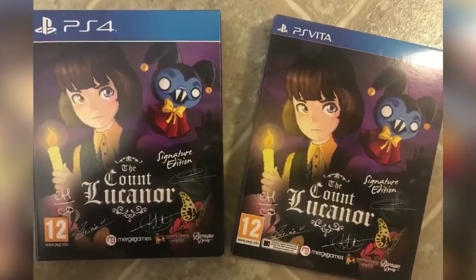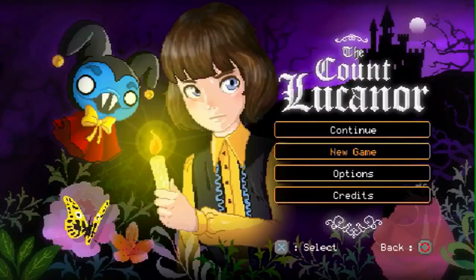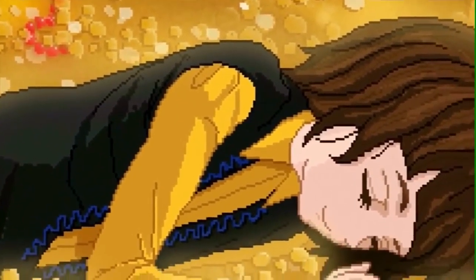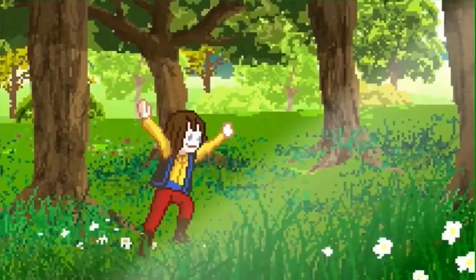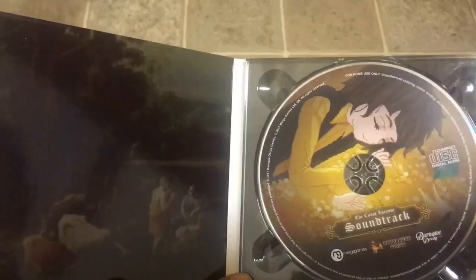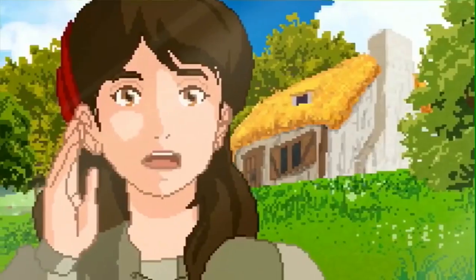The first game we're going to look at is Count Lucanor. It really gained my interest because of the art style — the pixel art looks like a dark fairy tale, like a kid's tale but with a dark twist. Signature Edition packages usually come with extras; this game actually comes with a soundtrack and an art book, really well done.